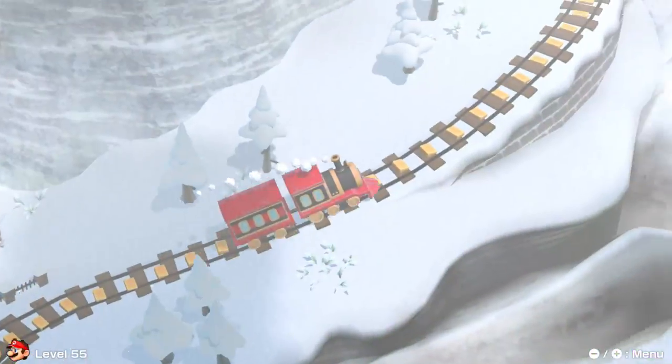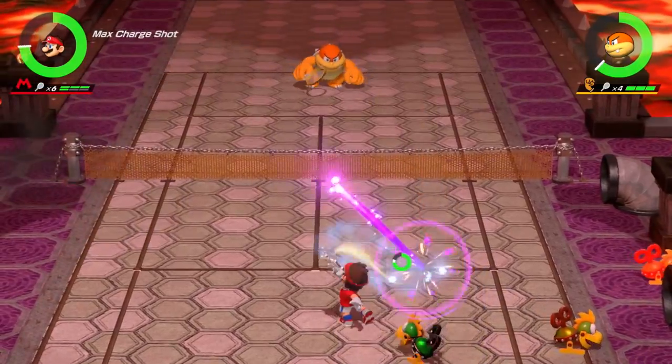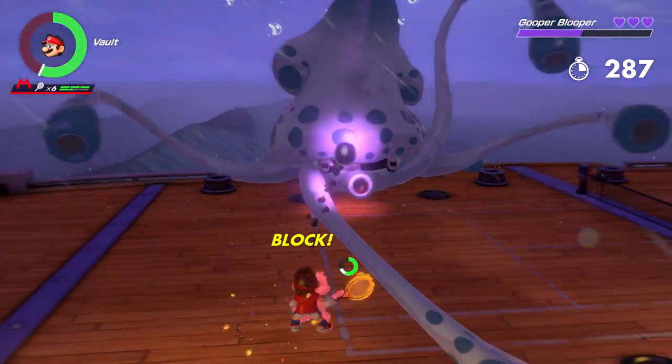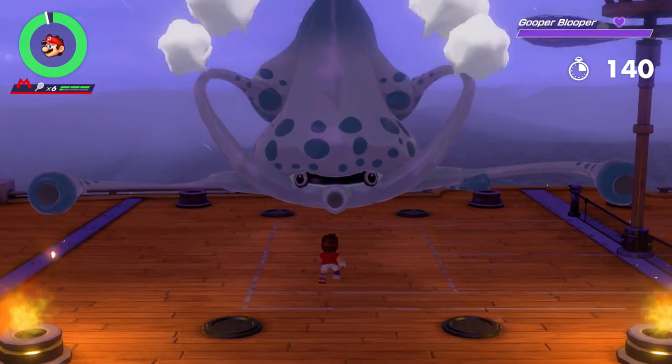In the single-player adventure mode, Mario travels around a world map taking on challenges and bosses in a variety of vivid locales. The boss fights, in particular, make smart use of the special moves, testing your aim with the zone shot or turning the trick shot into a dodge move for obstacles.